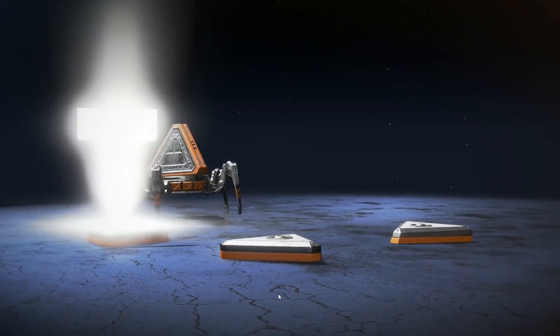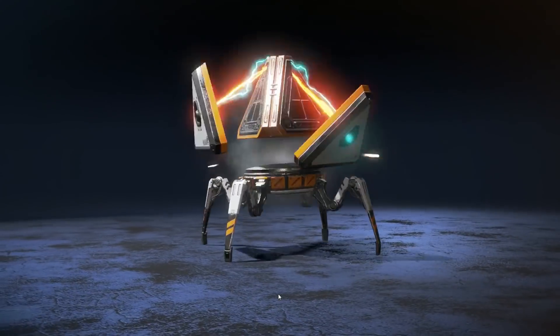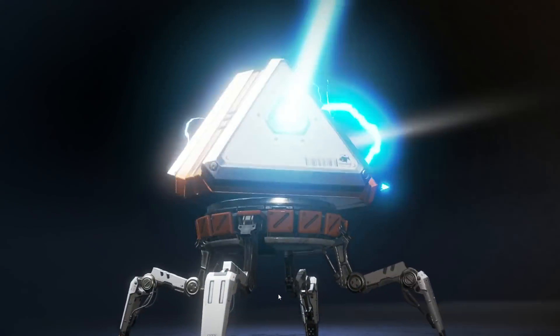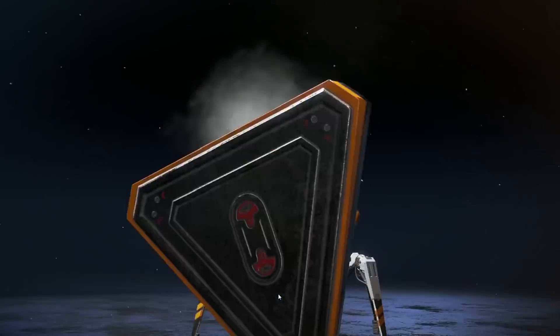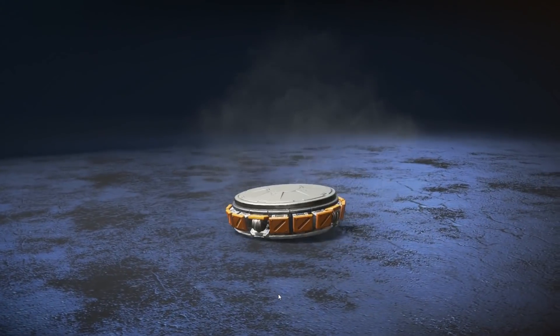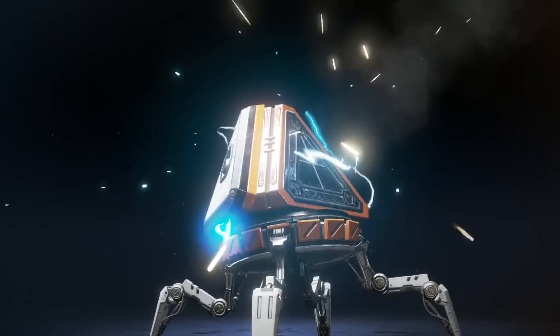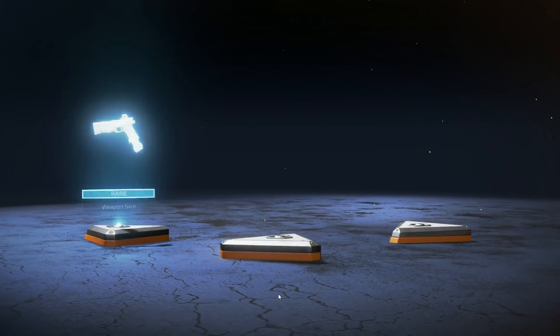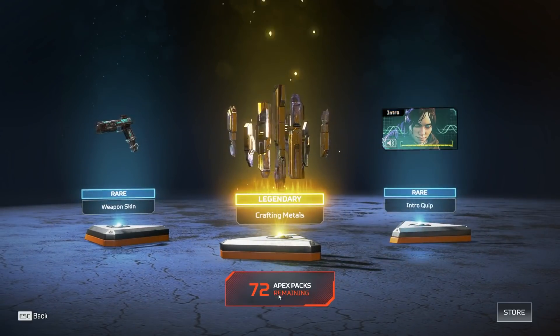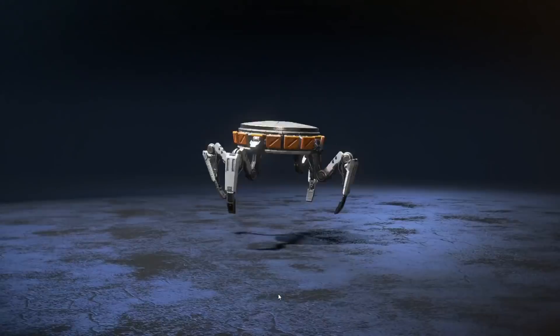Breaking down each bundle: the $99 pack gets you enough coins for 115 boxes, which essentially makes the cost per box 87 cents. The $59 bundle gets you 67 boxes at 90 cents per box, the $39 bundle gets you 43 boxes at 93 cents per box, the $19 bundle gets you 21 boxes at 95 cents per box, and the $9.99 bundle gets you 10 boxes at the standard 99 cents per box.